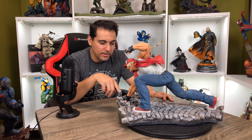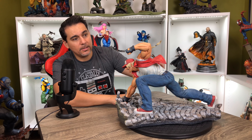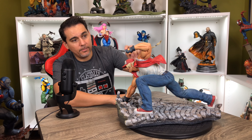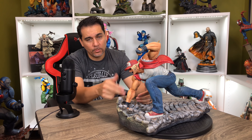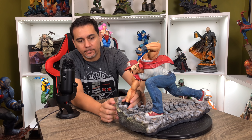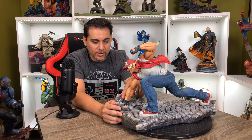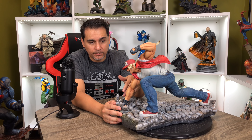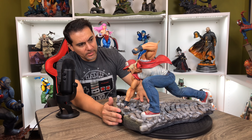The fists are done nicely — the gloves have a leather appearance just like the belt, which looks really good, and they look like powerful fists. When assembling, you have to put the jacket on first, then place the arm in and rest it down into the base — otherwise you won't be able to get it in. It would be a nice touch if they added soft felt padding at the base, the same color as the rocks, so the paint doesn't scuff when you rest it into place.